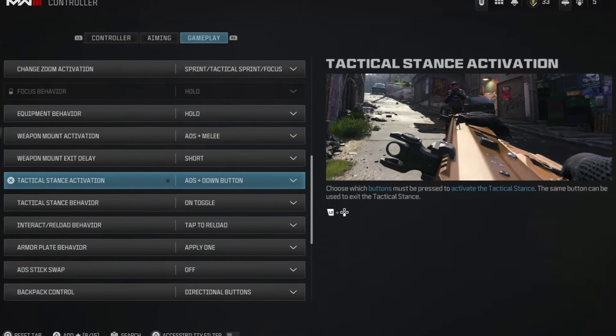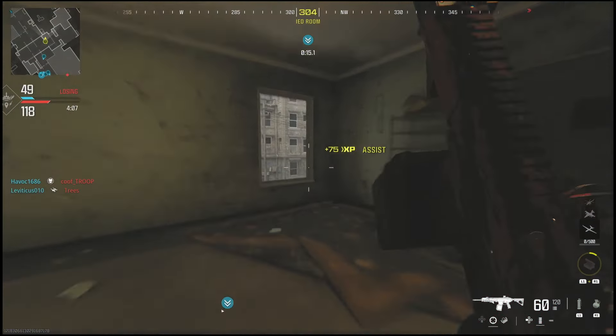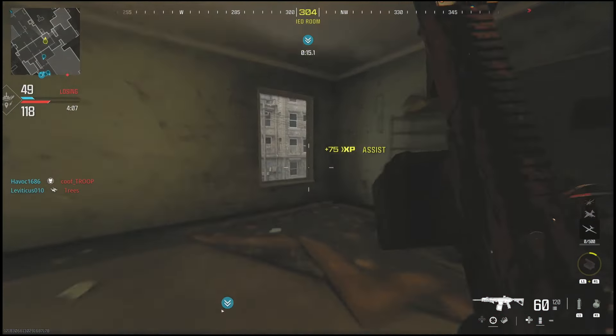Now in order to activate the tactical stance, you will have to go into your settings and make sure you have it turned on. Once you have it turned on, you can actually just switch to it whenever you like. For me, it's down on the d-pad, and you'll notice that my gun actually begins to go sideways like it is now.